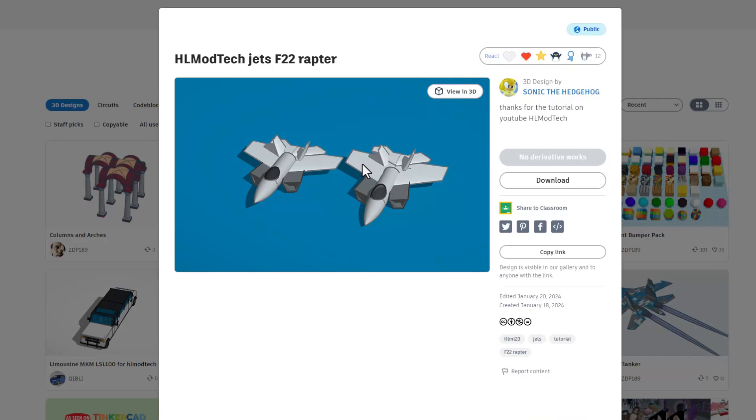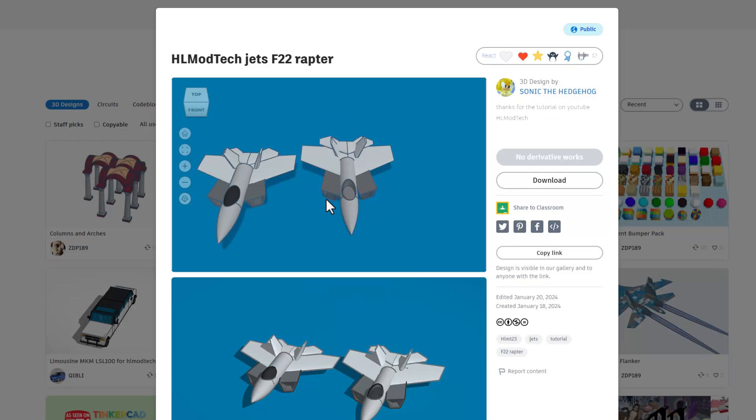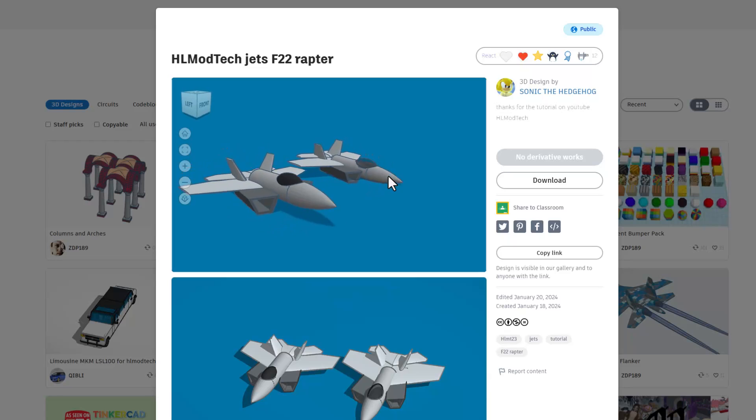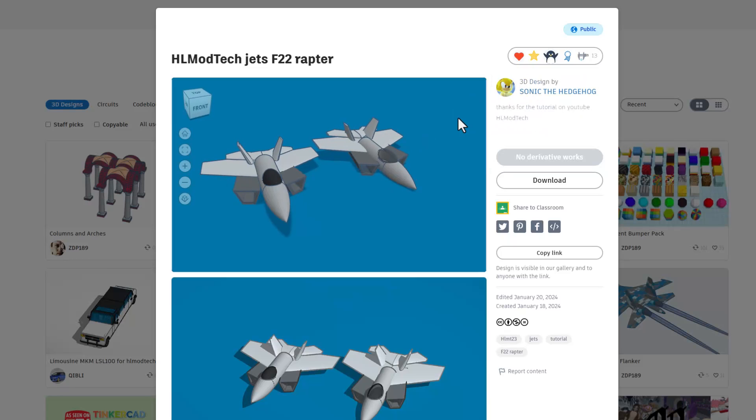Also, Sonic the Hedgehog built the awesome F-22 Raptor. If you hit view in 3D, check it out — it loads super quick. And Sonic, those are absolutely awesome. Nice work. Giving it a wow.